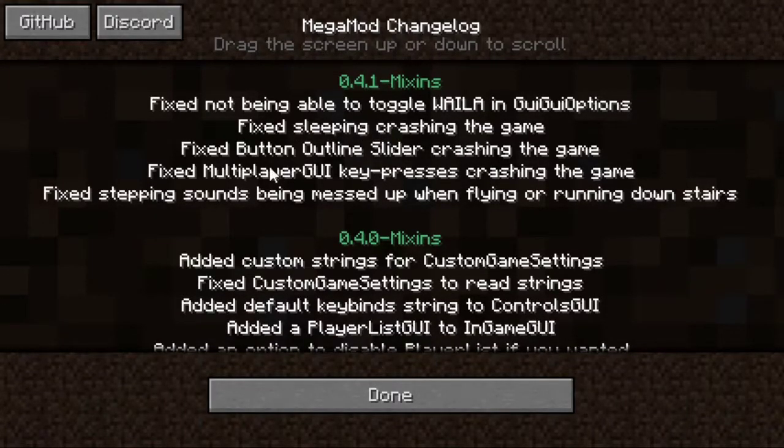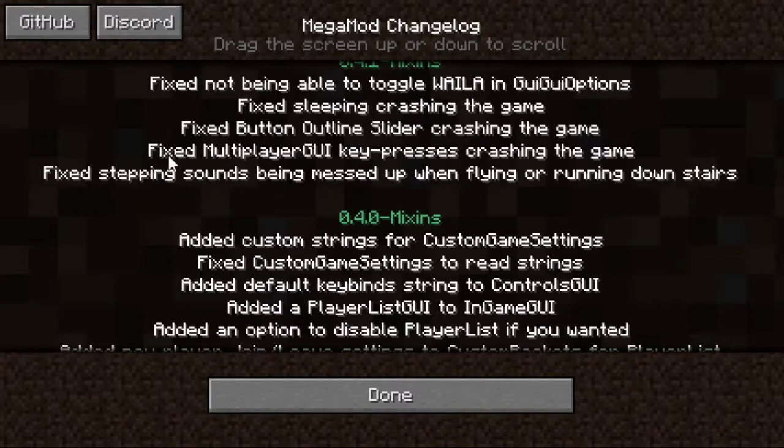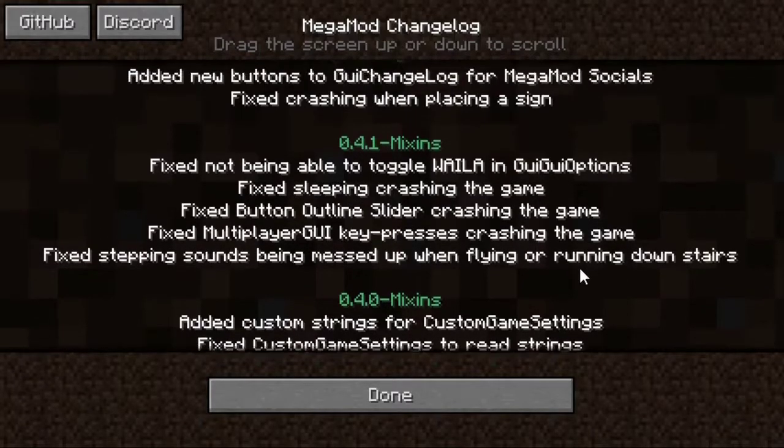Fixed sleeping crashing the game. Fixed button outline slider crashing the game, so you can change that now. Fixed multiplayer GUI keep pressing changing the game. Fixed tapping sounds being messed up while flying or running downstairs.